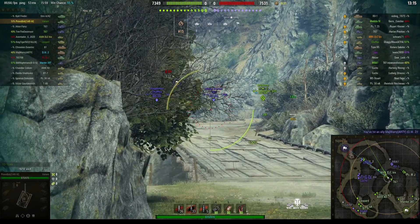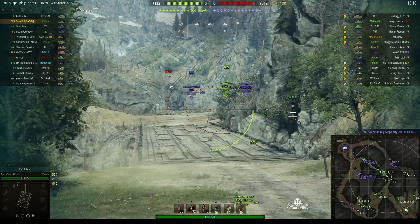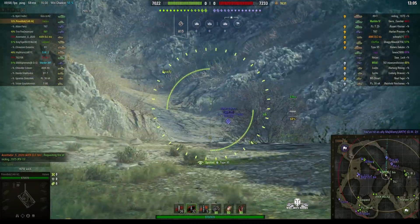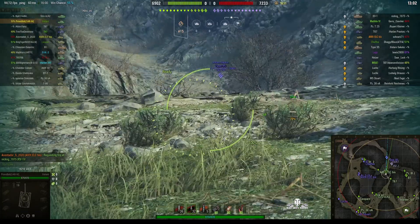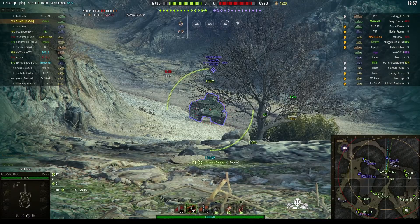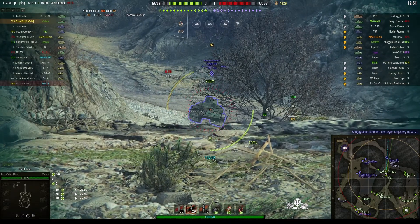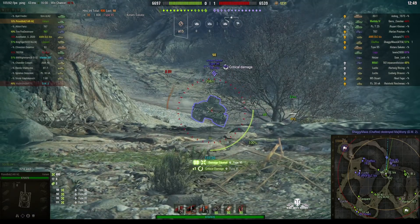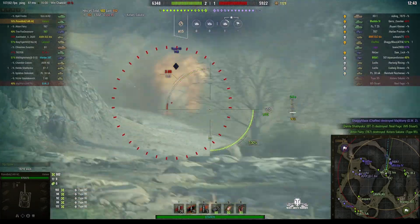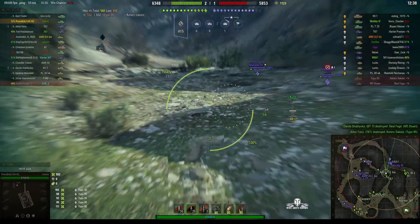He just shot his teammate, which means he won't be getting a high caliber even if he gets the highest damage in the game — and that's a bit of a waste, because he more than likely will end up with the highest damage. He'll have more damage than anyone else, but he won't get the high caliber because he struck a teammate. He's firing rounds into that Type 95 — he doesn't need premium ammo there, the armor on the Type 95 is dreadful. He misses out on the kill as it goes to the T67 on his own team.